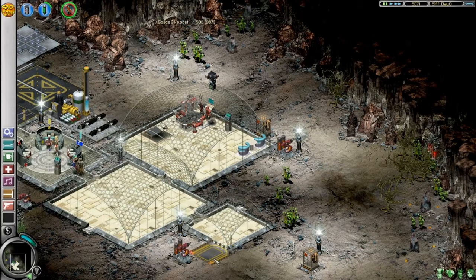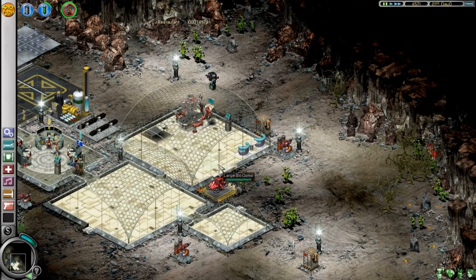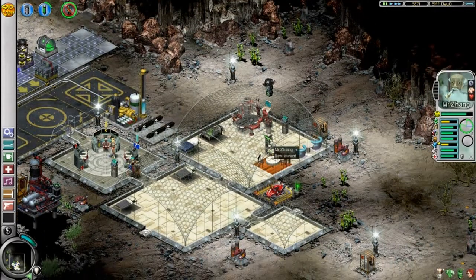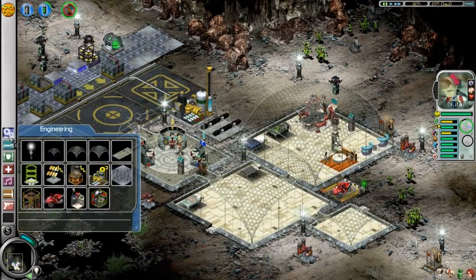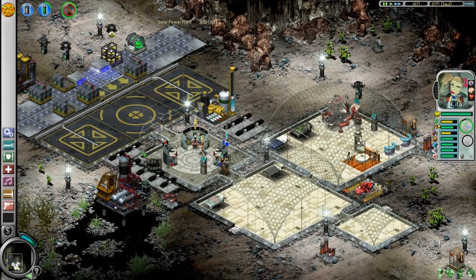I also need a space bike — there. And a restaurant — yeah, not a bad idea. Building cannot be placed here. This is for Venus, this is for the old man — this is your job, old man. Requires input materials. This is Kitta — this is going to be your bed, Kitta. Power plants — more solar power plants, because they are required. The more I have the better. Not enough credits — oh crap.